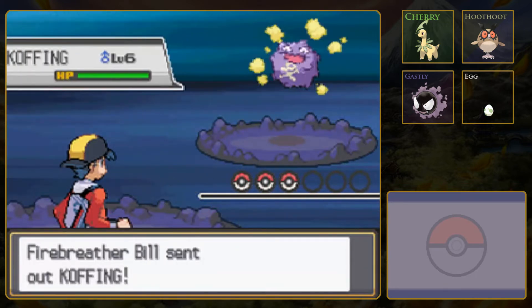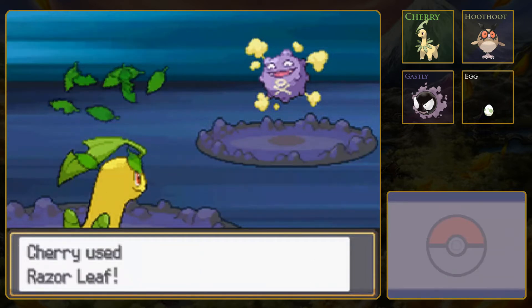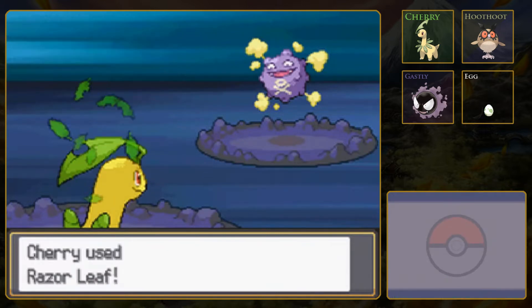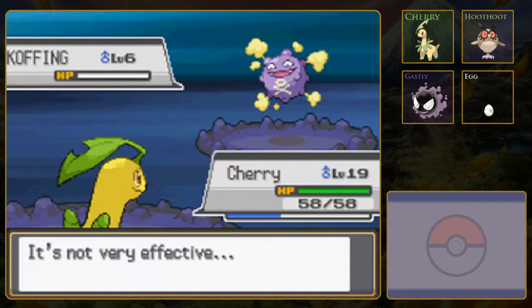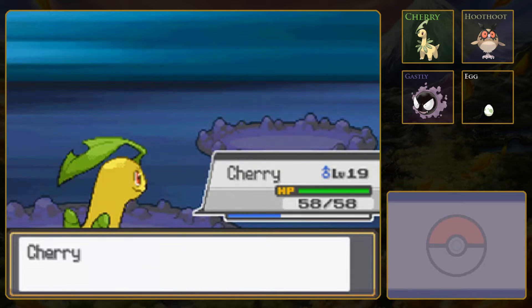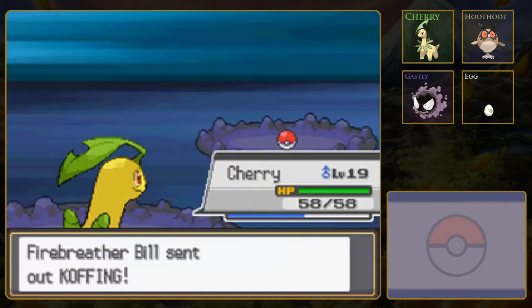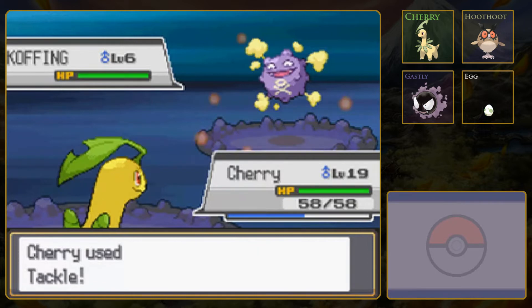Fire Breather Bill. Koffing is a Poison-type, not a Fire-type. Poison-type still resists Grass. Unfortunately, Grass is not really one of the better types in the game. It has its uses for sure, and Grass-type attacks can be very useful against a number of types, but it is resisted by Steel, Poison, Bug, Fire, and Flying. And in turn, Grass is weak against Fire, Flying, Bug, Poison, and Ice. So it's definitely good to teach your Grass-type Pokemon some moves that are not Grass-type.